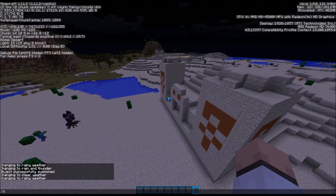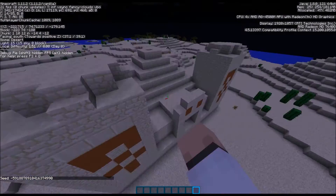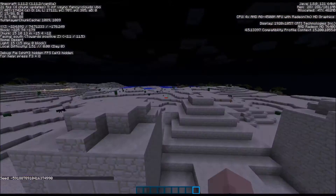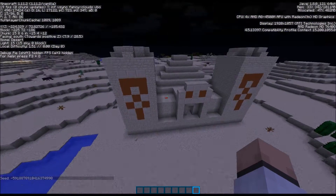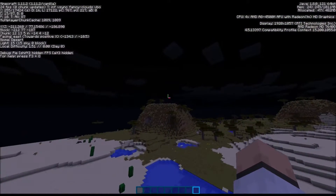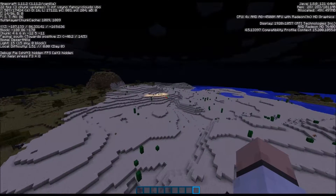And if you want this seed, you can have it. If you want this desert temple — it's right here, it's not actually that far away from spawn. I have not looked in it, so I don't know what's in the chests. But if you want to, you can always use this as a survival world — just saying. There's the seed.